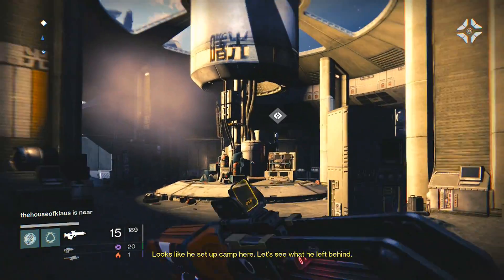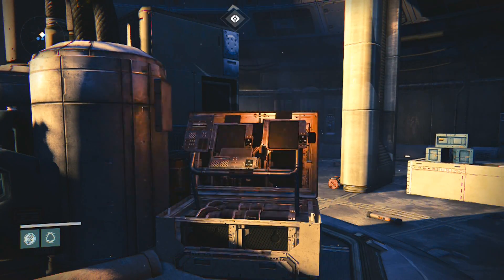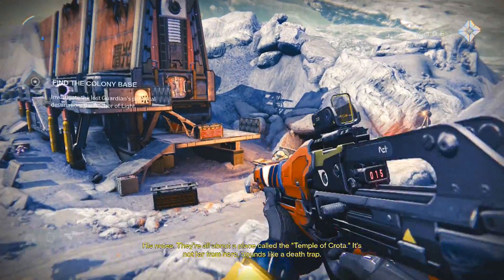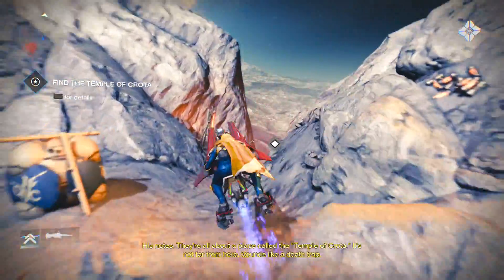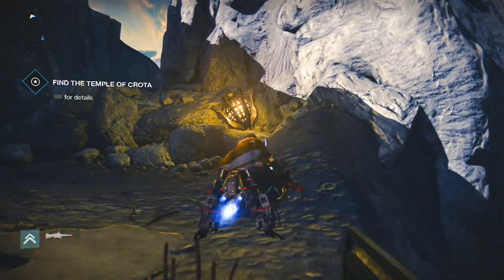In the next spot you're hacking into a transmission, which tells you where to go and find that guardian. We already know where to go — we need to find the temple. I'm not showing the whole thing because the mission tells you exactly where to go.